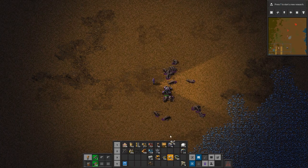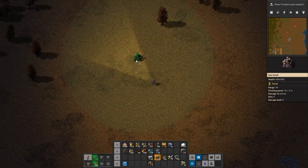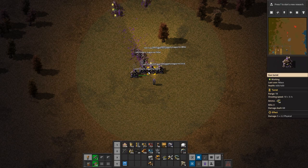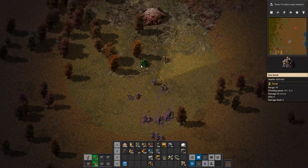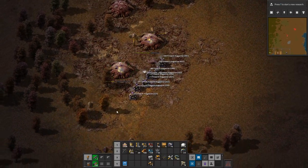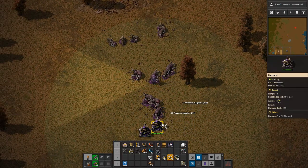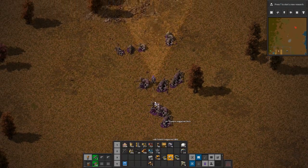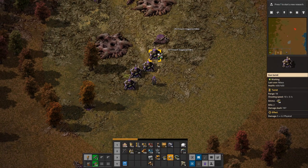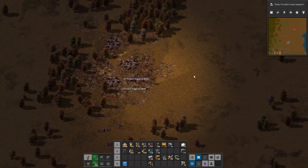We don't have anything in here, so let's pick that up. Make sure that we can actually reach things and go back down here to pick these up. I don't think there should be any risk of losing any. Repair, repair, repair — and pick up. Heading up to the next.